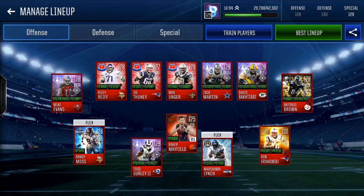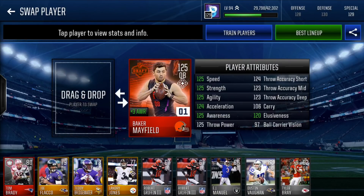We'll check out the squad here. We're going to start off with our quarterback Baker Mayfield, number one pick in the 2018 draft. He came from the draft promo — plus 3 awareness, 125 overall quarterback. 125 speed, 125 strength, 125 agility, 124 accel, 125 awareness, 125 throw power, 124 throw accuracy short, 123 throw accuracy mid, 123 throw accuracy deep, 106 carry, 120 elusiveness, and 97 ball carrier vision. That 106 carry and 125 speed are the best stats he has. This guy will go head to head with a linebacker or a safety, and he is a great rushing quarterback — definitely my favorite quarterback in the game.